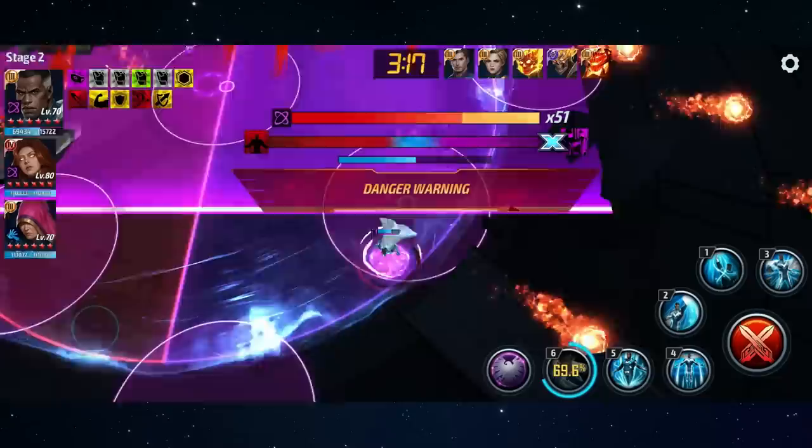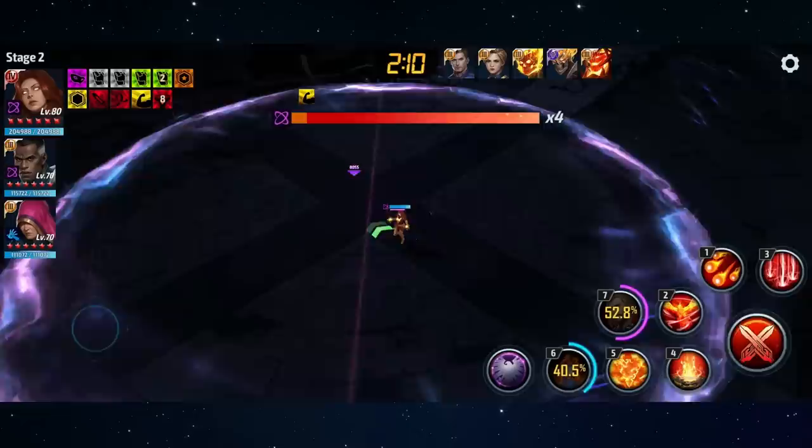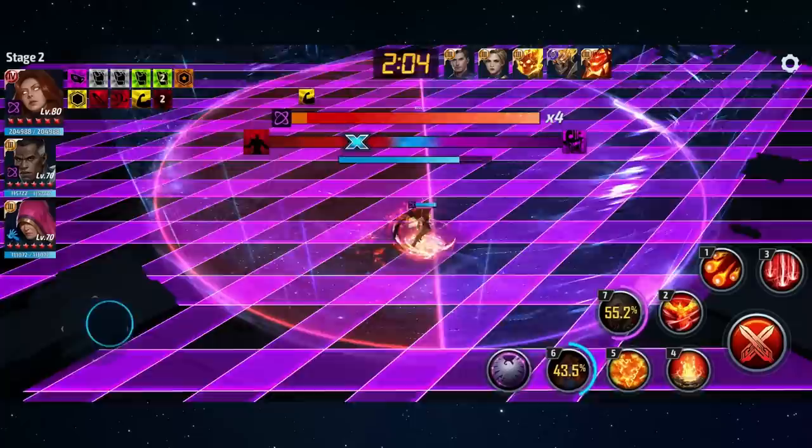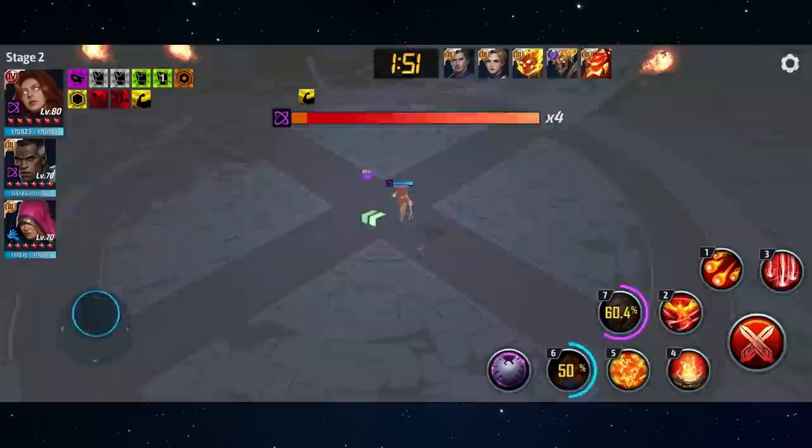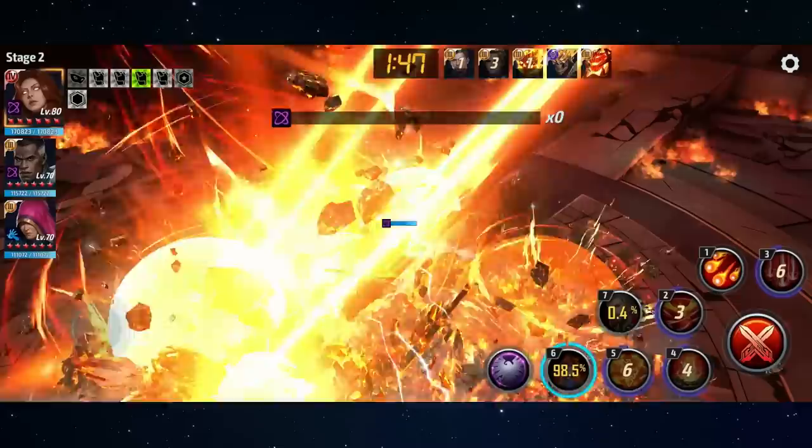If you fail the Dark Phoenix mini game by spending too long on the blue side or too long on the red side, Jean Grey will burst out in purple flames after a cut scene and kill your active character. This is why it's always recommended to switch away from your DPS during these mini games. If you know you're going to lose, switch right before it ends so you don't kill your main DPS. Generally you don't want to lose the mini games in Jean Grey's case because you miss out on a 10-second stun window.